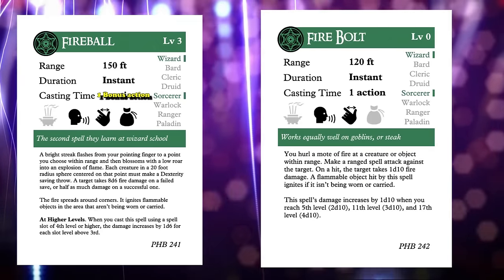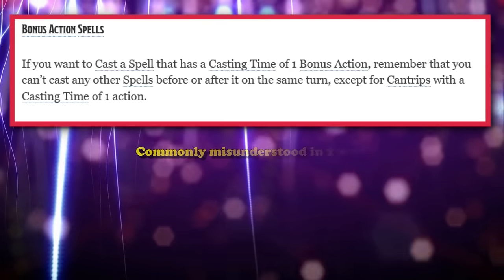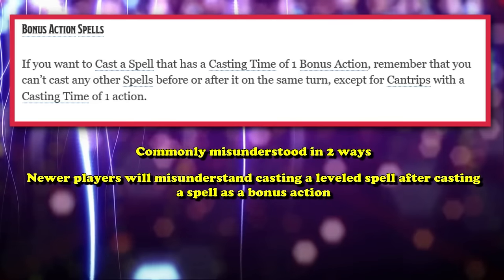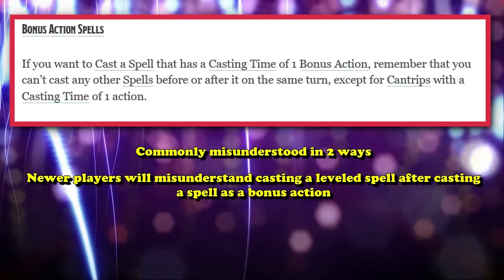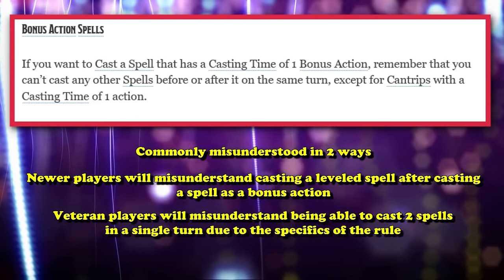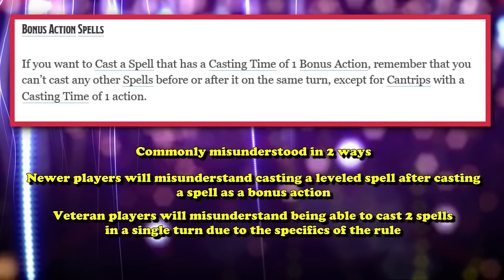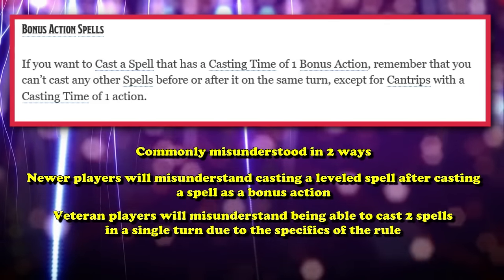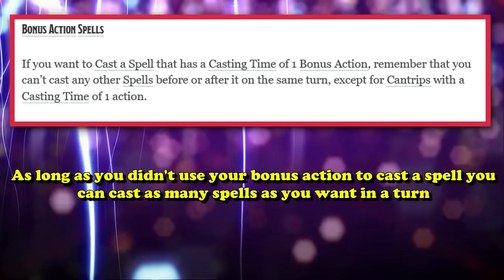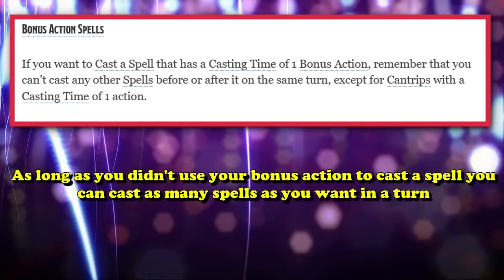This also includes Sorcerers who convert a normal spell into a bonus action with Metamagic, which locks them into only cantrips for their action. So a Sorcerer can't bonus-action a Fireball and then use their action for another Fireball — they'd have to use their action on a cantrip instead. This ruling is commonly misunderstood in two ways: newer players misunderstand being able to cast other leveled spells after a bonus action spell, and more advanced players misunderstand the specifics. As long as your bonus action is not used to cast a spell, you're good to go.